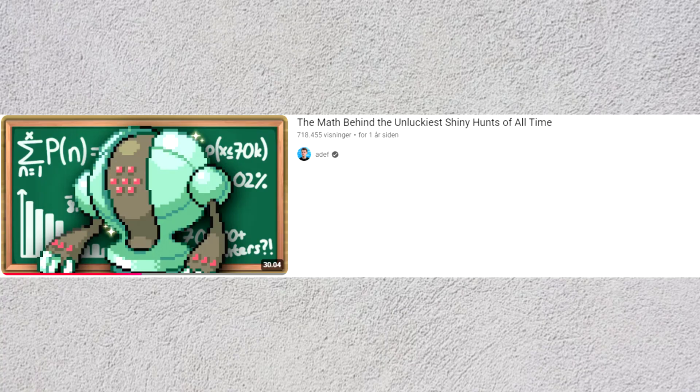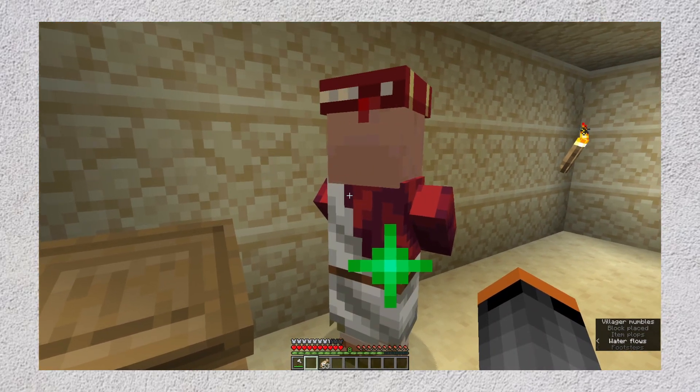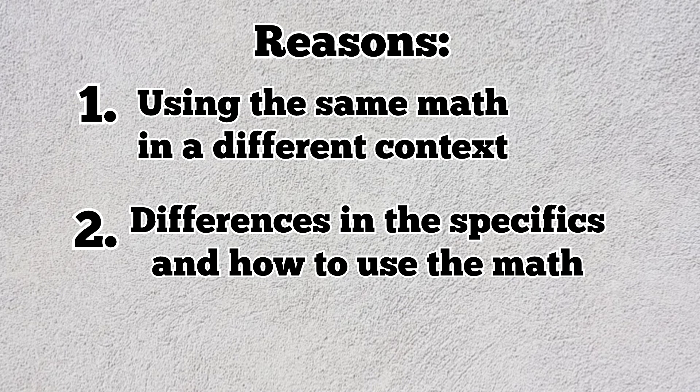This entire video is basically a worse version of a video by Adif — the math is going to be basically the same and I'm going to parrot a lot of what Adif said, even if I don't fully understand why the math works. I'm very far from knowledgeable when it comes to math and probability. The reason I still want to make this video is to show how the math from Adif's video on shiny hunting in Pokémon can be almost directly transferred to villager trading in Minecraft, and to cover the practicalities of using this math yourself.